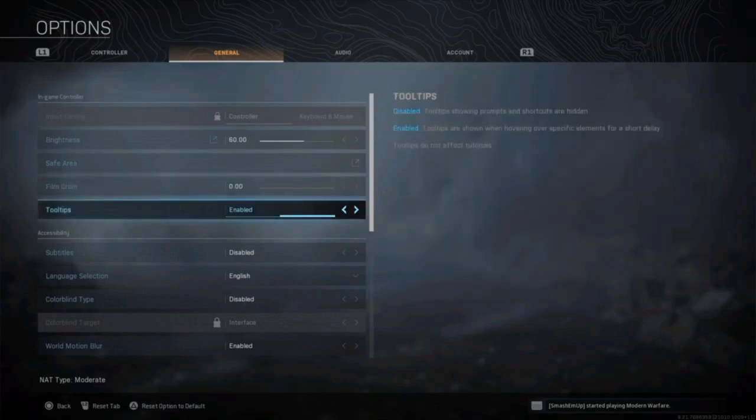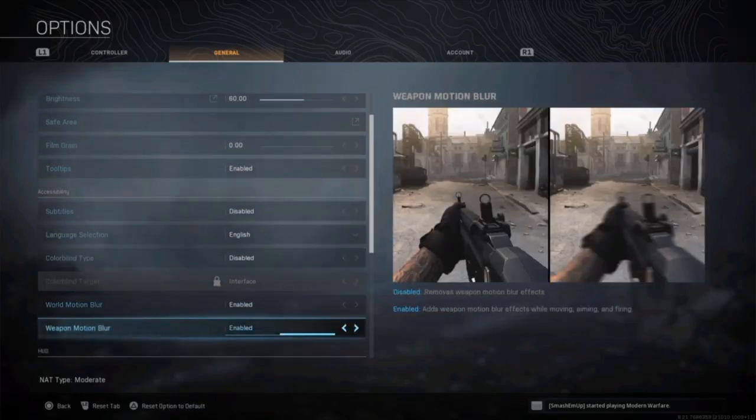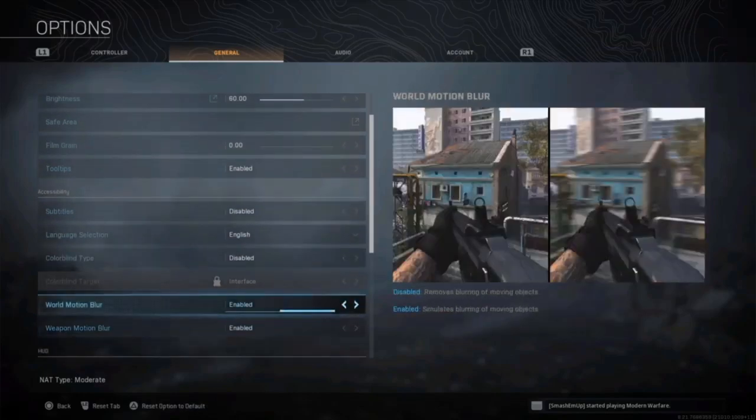Bring that film grain all the way to the left to clear up your picture just a little bit more. Let us know how yours looks on your TV — we've had reports of it looking good both all the way up and all the way down. Let us know in the comment section what works for you and if film grain brings up more clarity on newer TVs.